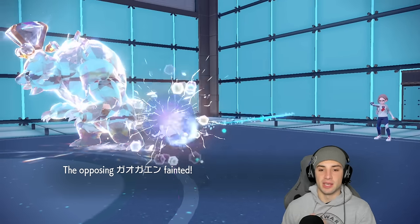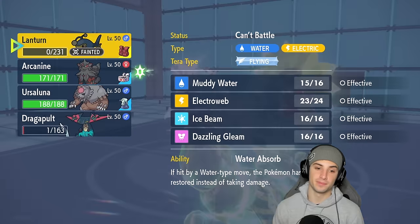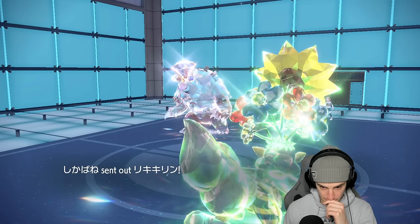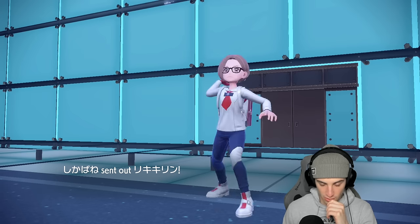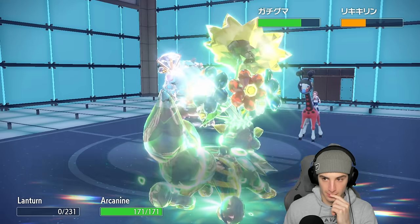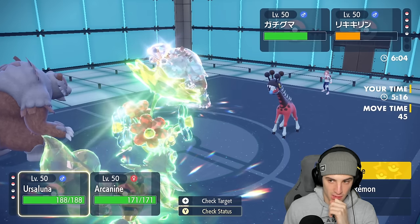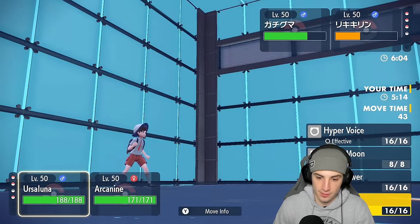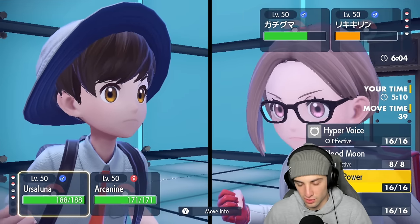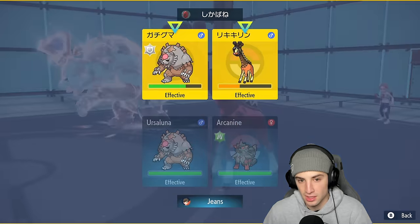Now Incineroar is down, I can go into my Ursaluna which I like, and save Dragapult for the back end. They bring out Frigibax. Frigibax here, Ursaluna on the field as well. Do we double Protect and waste a turn of Trick Room? There are three turns of Trick Room left. I would think they'd go for Hyper Voice more than anything. I think I go for Blood Moon here — we might as well start attacking, maybe Protect next turn.